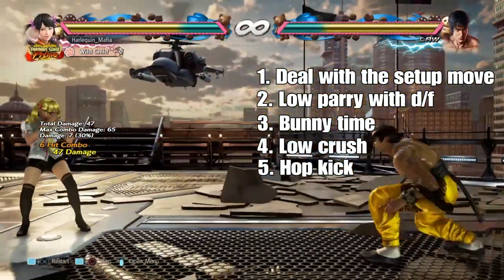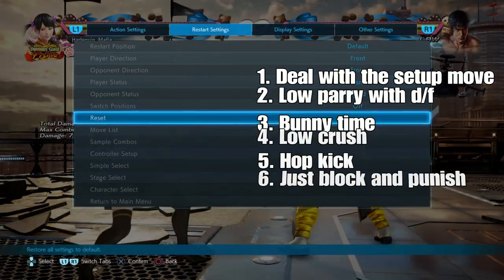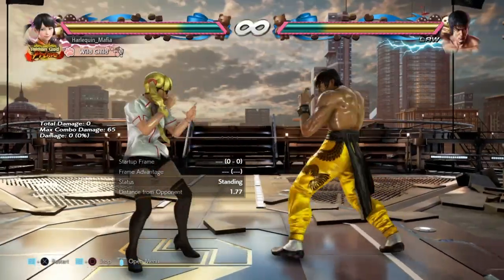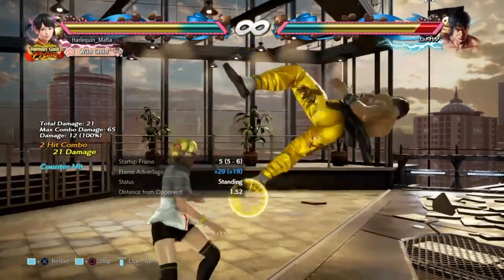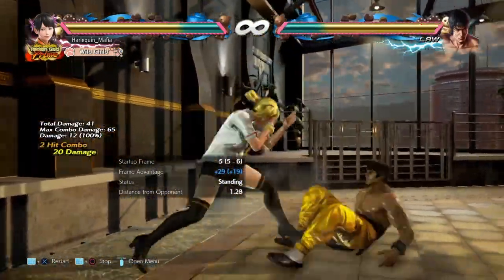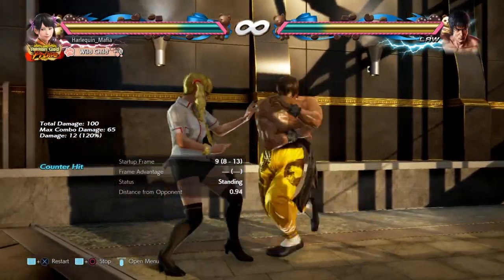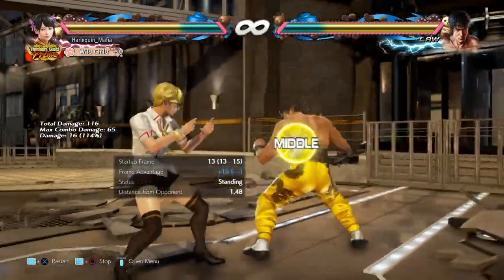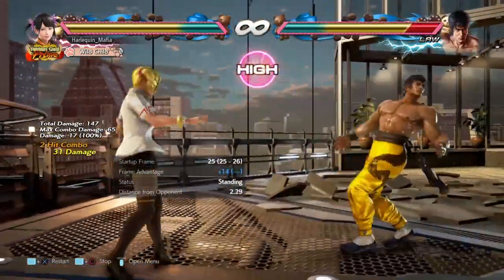Or if all else fails, just block it and punish it, because on block down 2,3 is minus 15. So you can do Xiao Yu's down-forward 2,1, standing 3, or back 4,4 to punish it — but only after you block the whole string. Don't try and interrupt it because you might get launched. Sometimes it will clash because the mid hits at the same level as the special mid's hitbox, but what you want to do is wait till the end and then punish.